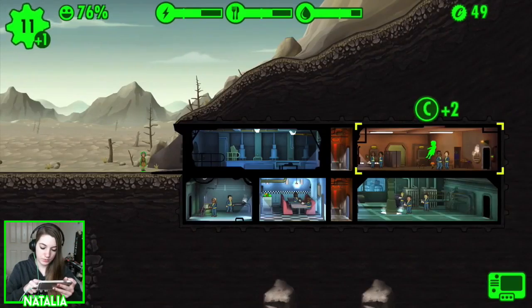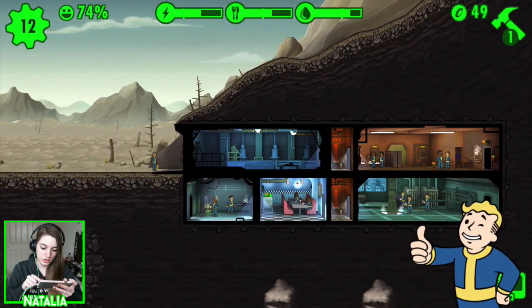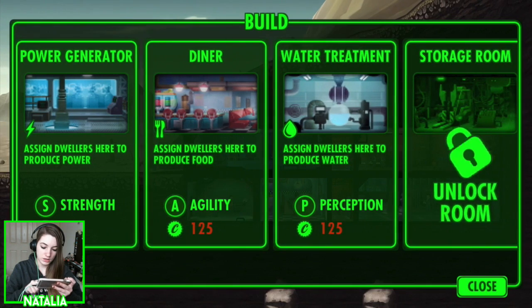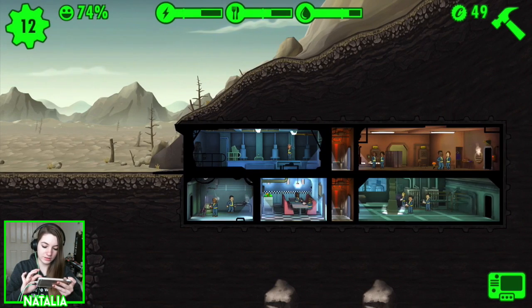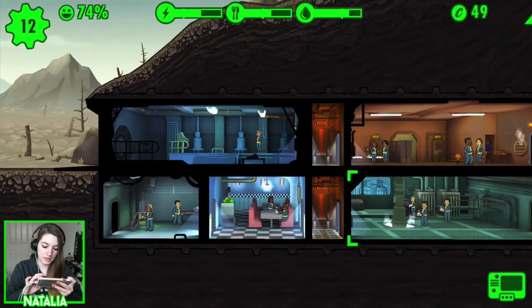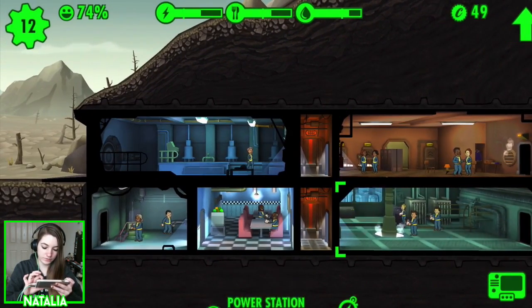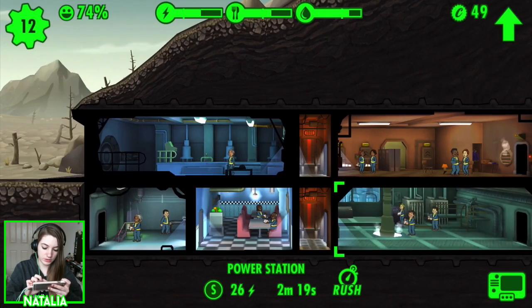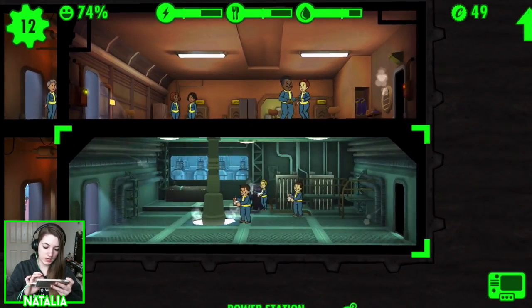Hello grandma — we're running out of places for you! We'll just put you there. Room unlocked — we've unlocked the storage room, which increases the number of weapons and outfits you can hold. At this point I don't really need that. I need to put Brenda somewhere — actually I can put her down in the power room. There you go, there's a job for ya. Get us some more power going.